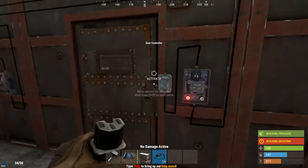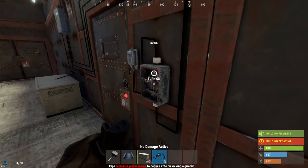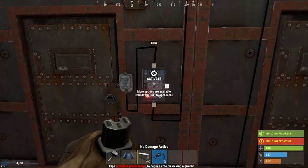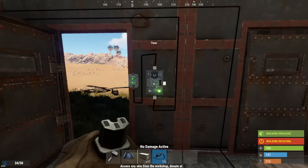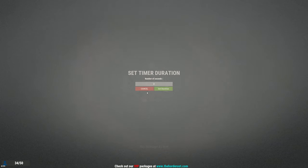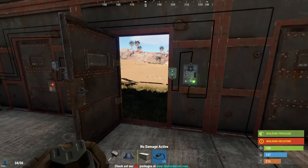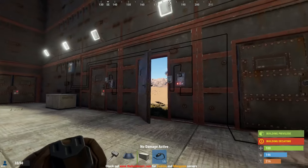A much more convenient and safe way to open and close doors is the timer. The timer works by activating and staying active for whatever time you configure, then cutting power. With it set to two seconds, it's a great method for an auto door closer. You can set it to five seconds if you want, and the door will stay open for that duration before automatically closing.